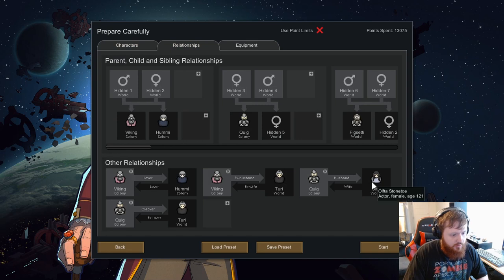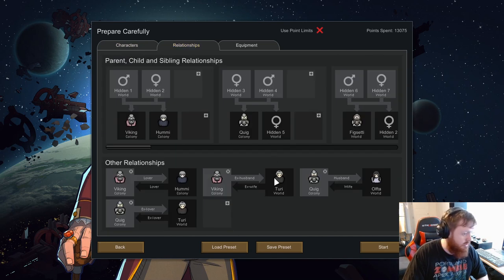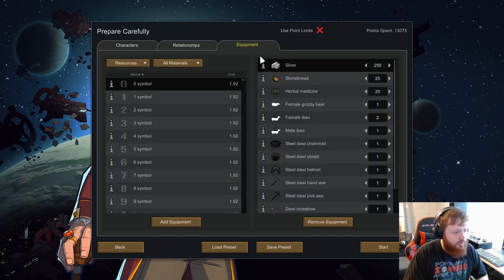Quig is gonna be mad if he doesn't have Ulfta with him, which is unfortunate but we're gonna have to deal with that. You know what, let's get rid of that. These two are lovers — okay, we'll take that, that's fine. Alright, let's go into our equipment.